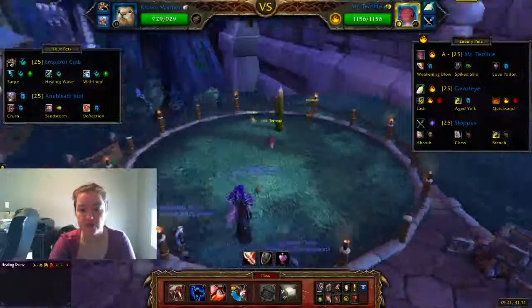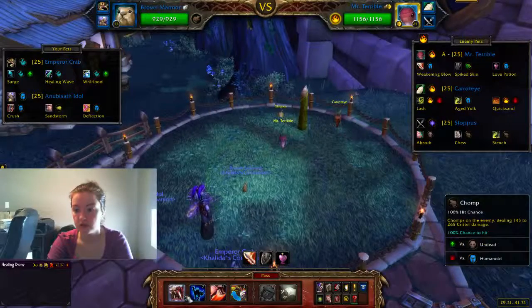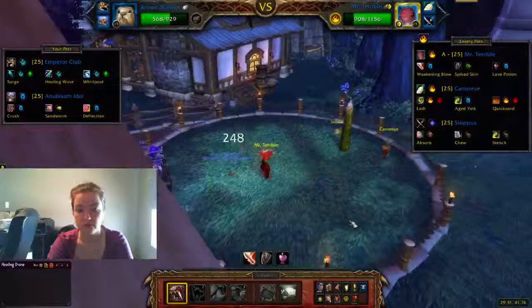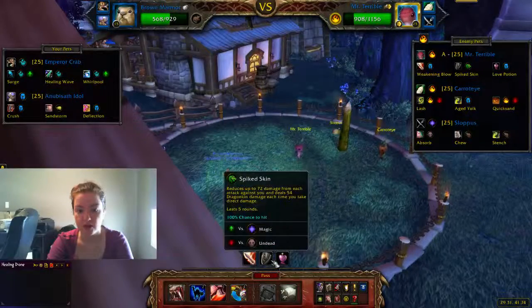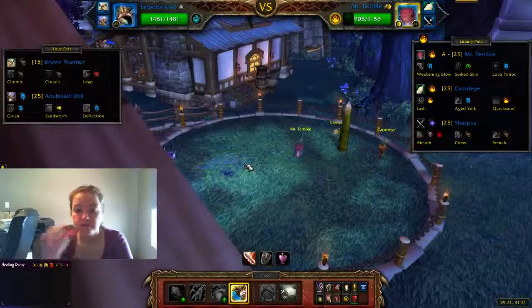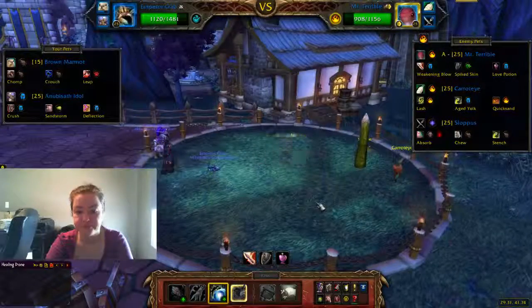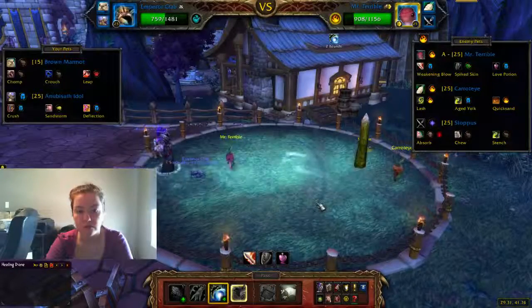First thing you're going to do is just hit Mr. Terrible, because you want him to cast his heal and not his Spiked Skin move. So we're going to switch now to Emperor Crab. Apparently it wasn't enough damage, so we're going to cast Whirlpool.